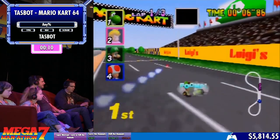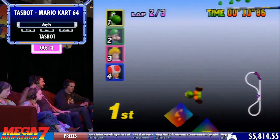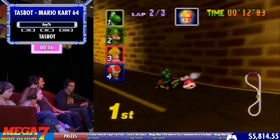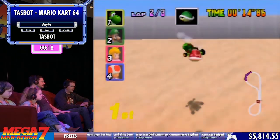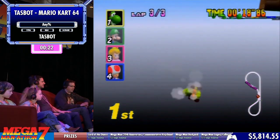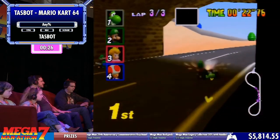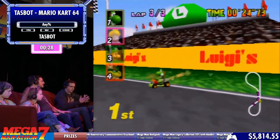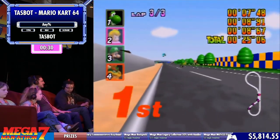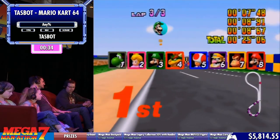Mario Kart 64 is pretty broken. You can essentially just go around the finish line on most courses and get it to be tricked into thinking you've completed the race. Thankfully it's not easy to do that on most courses, so pretty much every course looks very different. So 25 seconds — not bad. If you're curious, this is a hotly speedrun game.